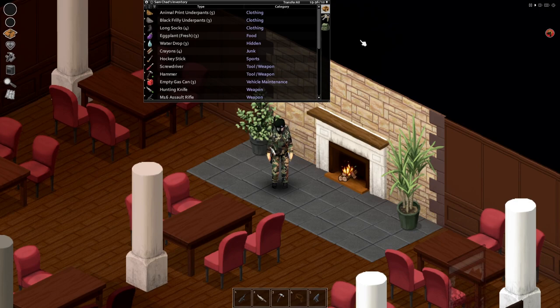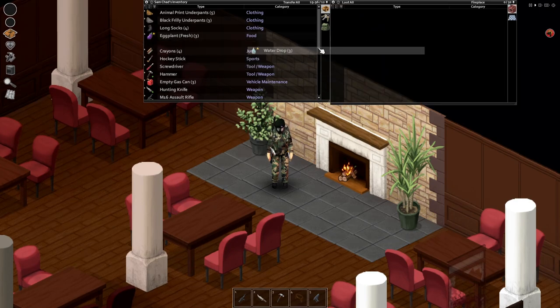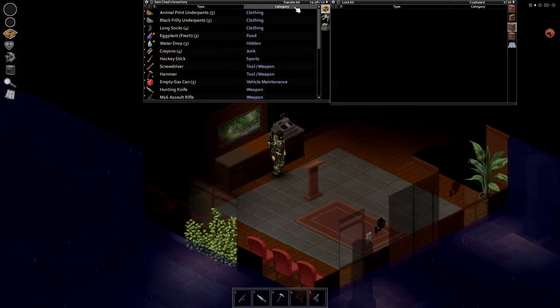Wait, was that it, Claw? Well yes and no — even though it seems minor, favoriting your item will make it so you cannot accidentally transfer it. That brings me to the next useful thing about the user interface.